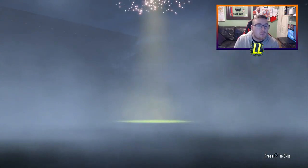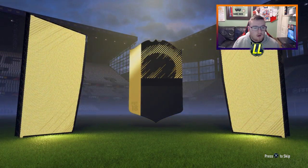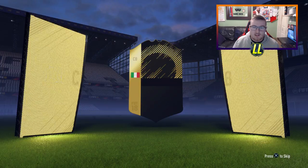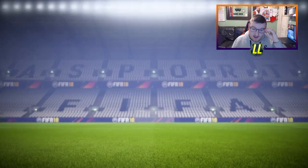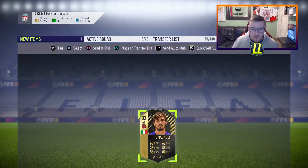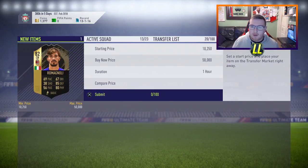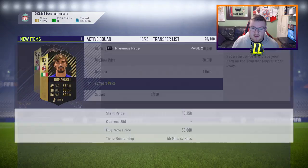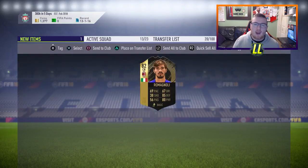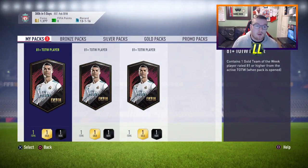Let's see what we get from the new Team of the Week that just dropped. Pack number 1 — it's going to be an Italian centre back. It's an 82 Rugani — or something like that. Romagnoli — I can't even say that guys, and I was way off with my attempt. Nothing great there in the first one, and probably almost no value whatsoever. He's going for probably around nothing. There's one already at around 17k — we're going to put him on the transfer list and list all this stuff up anyway. We have an 81+ pack.